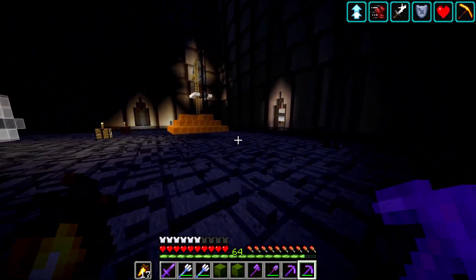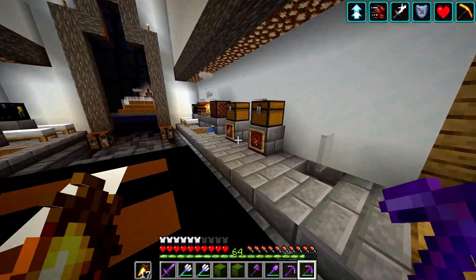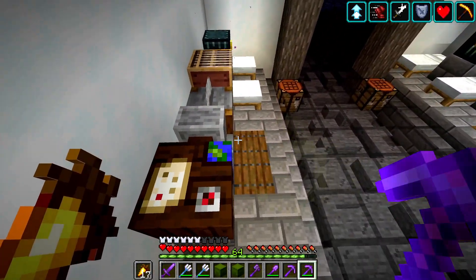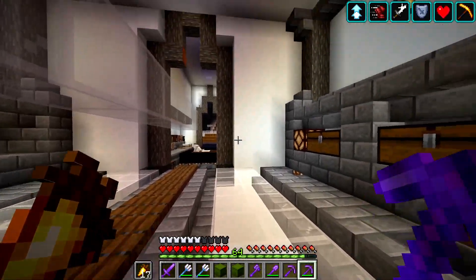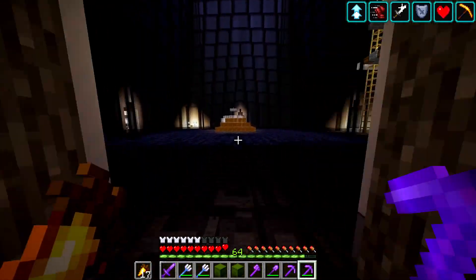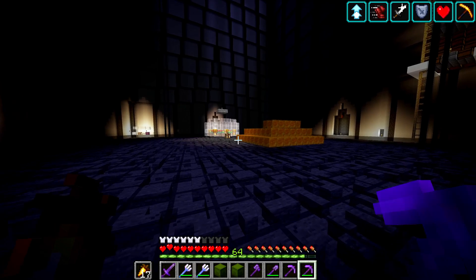It's a 47-minute video where Dream is trying to beat the ender dragon while three hunters are constantly chasing him, doing anything they can to try to kill him. What's so crazy is he keeps killing these hunters and doesn't die once — it's just insane, some of the craziest stuff I've ever seen. At one point he jumps straight into lava to avoid the hunters, does this crazy trick to survive, and ends up at half a heart. It's one of the most intense videos I've ever seen — I definitely recommend it.